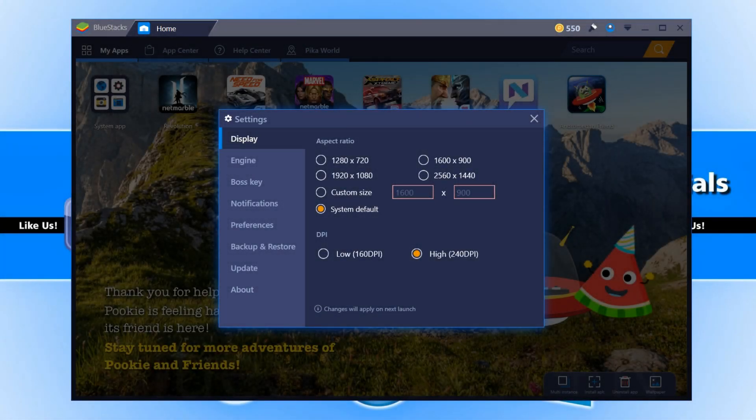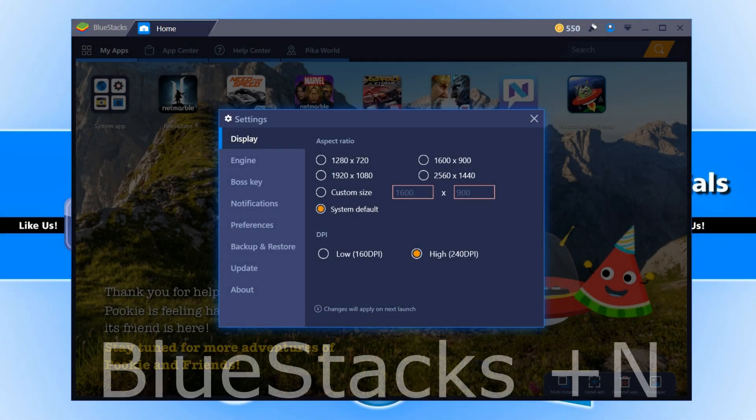Hello and welcome back to another Computer Sluggish tutorial. In today's video we will be testing out Bluestacks Plus N and Bluestacks 3 to see which one performs the best when playing Android games. They reckon that Bluestacks Plus N is a much faster version than Bluestacks 3 and it will perform better when playing games.